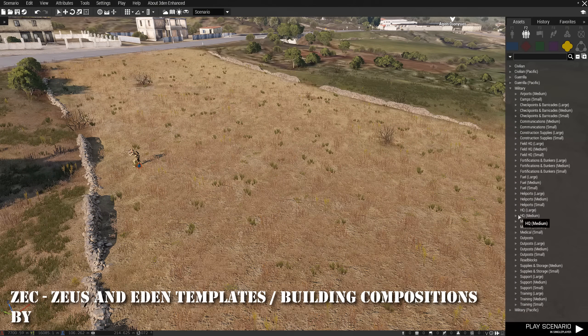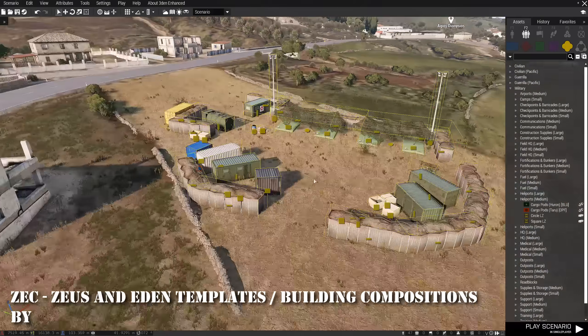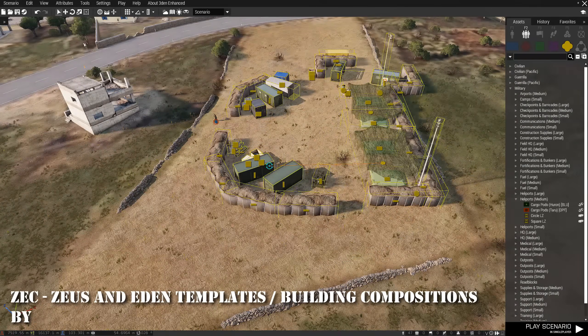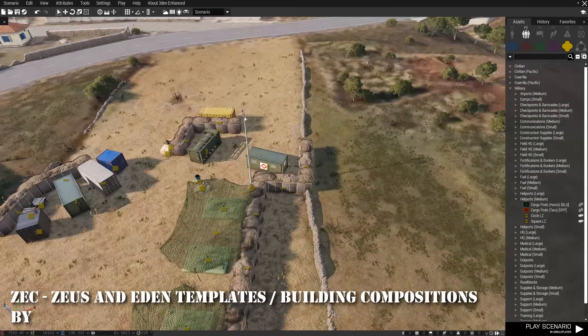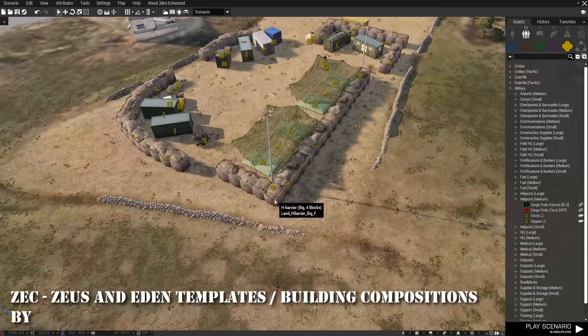At 22 is Zek Zeus and Eden Templates Building Compositions. If you enjoy base building in either the 3D Editor or Zeus, then you need this composition. Over a hundred base configurations for all three faction sides are included in varying sizes and complexity. Once you place them, you can customize to your heart's content — a great foundation if you don't like starting from scratch.